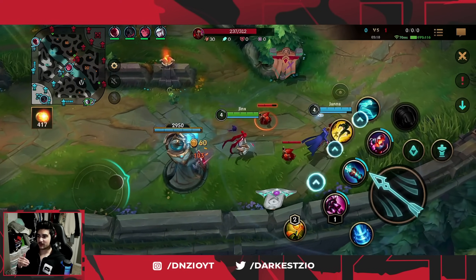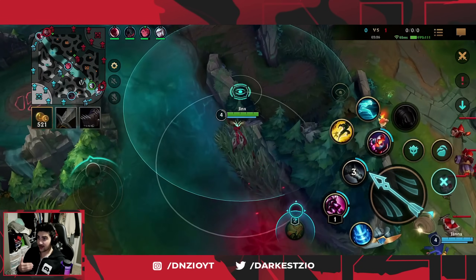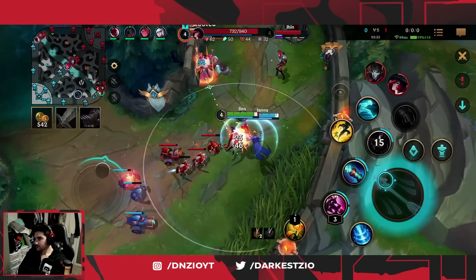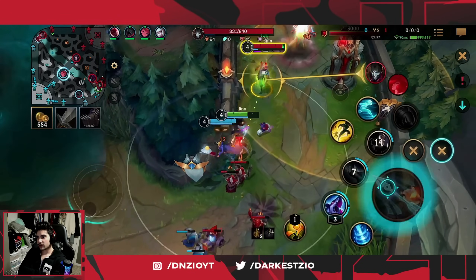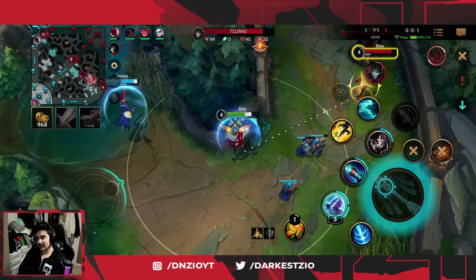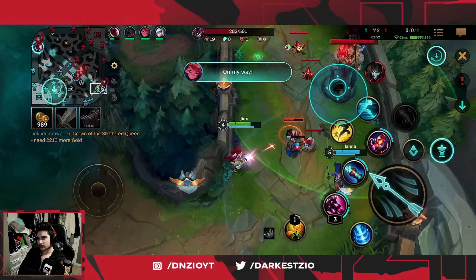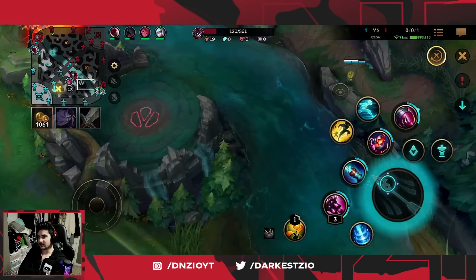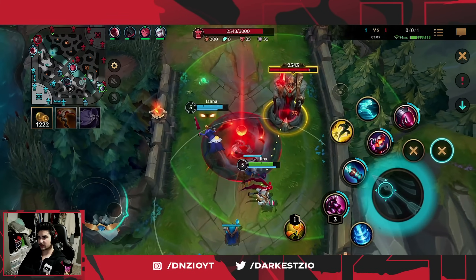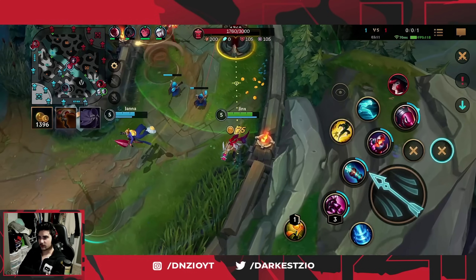Because of that, champions like Xayah and Jinx are almost on Kai'Sa's level when it comes to carrying. This got me thinking — I'm going to make a tier list because I've played most of the ADCs and I'm trying to get builds and gameplays for all of them since they all have new builds. Right now this Jhin is all alone and I'm just slowly chunking away at this turret getting plates, which is really good.